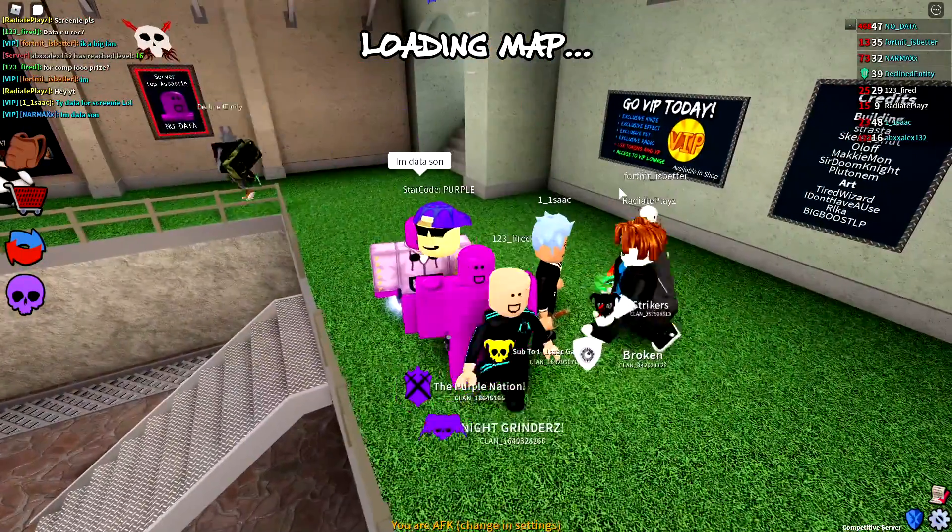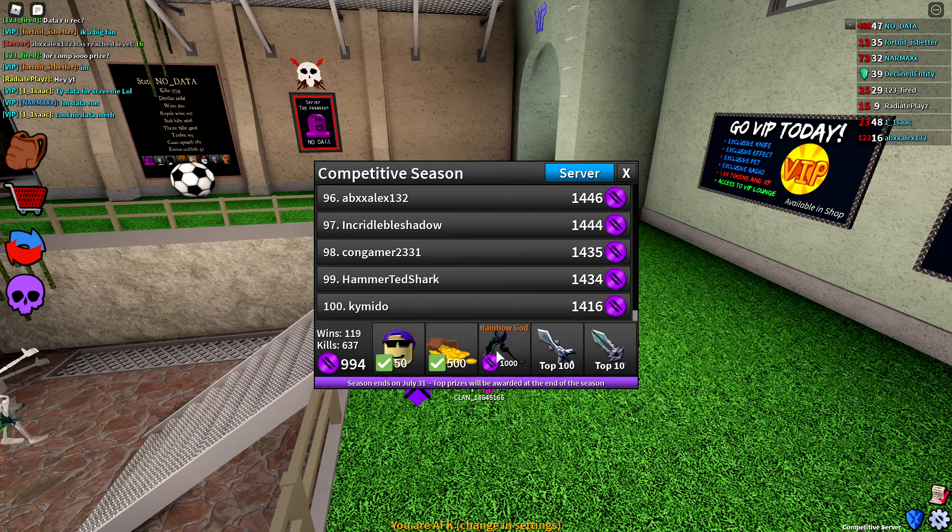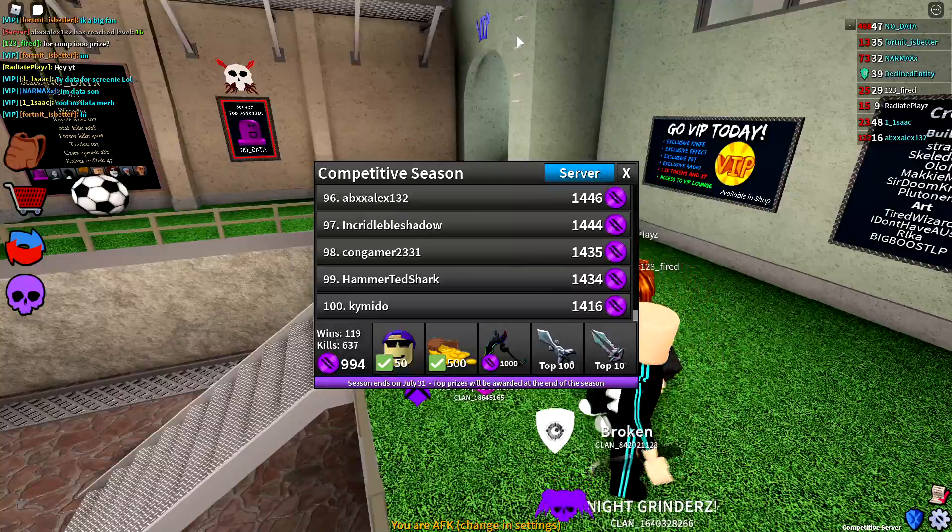Today we are going to be getting a brand new exotic. If we go to the leaderboard, you'll see that once you get 1000 competitive points you get the Rainbow God exotic. This is a really cool exotic that a lot of people seem to like, and I currently have 994 points — we are really close!